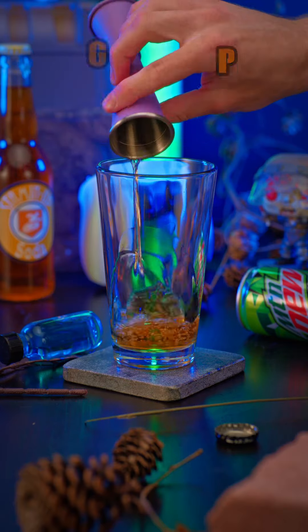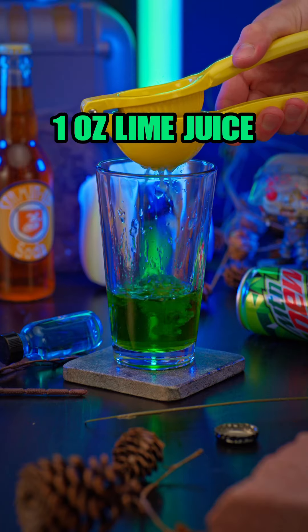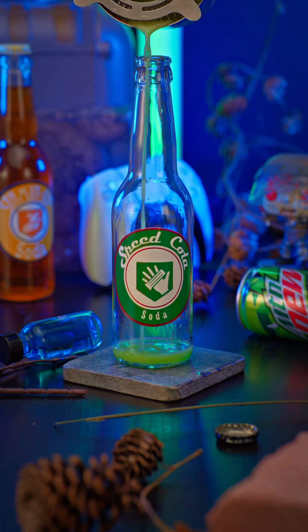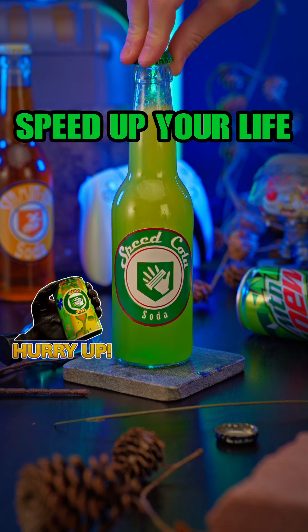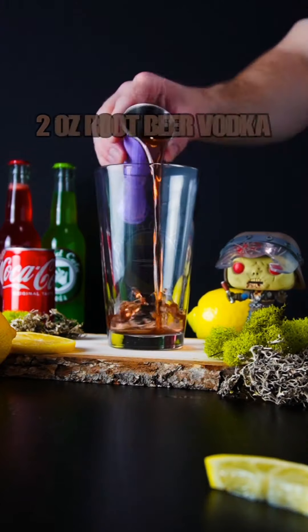How to make Speed Cola. Begin with Ghost Pepper Tequila, Melon Liqueur, Red Bull Syrup, and Lime Juice. Finally top with Mountain Dew. The most overrated Perk-a-Cola.